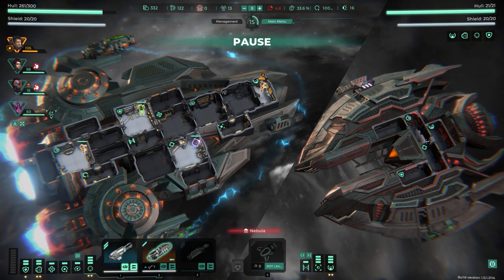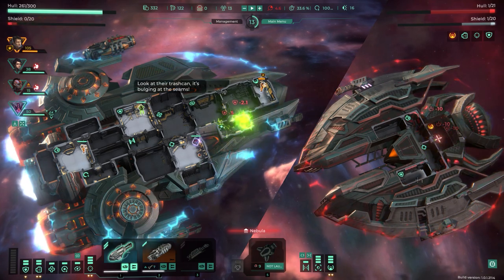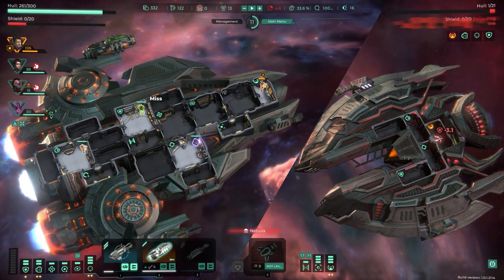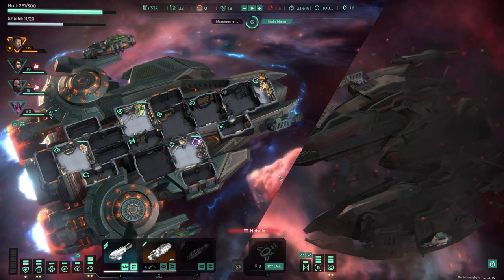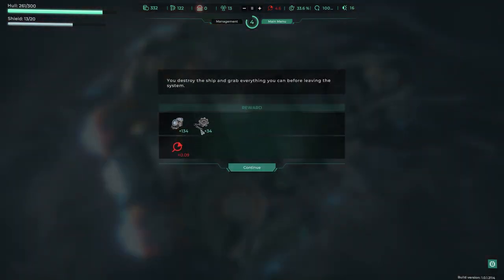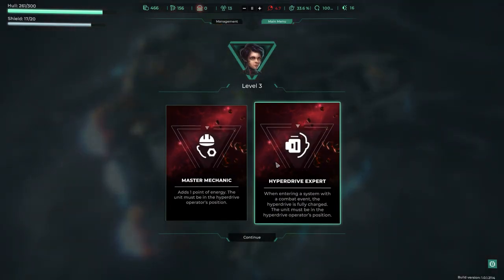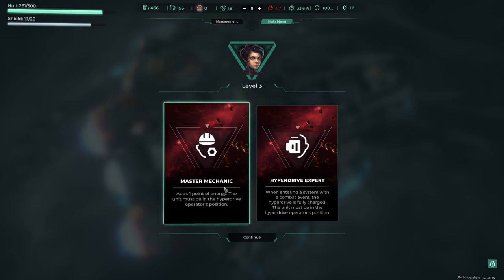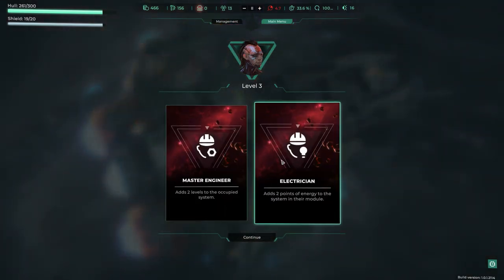I find a mission to provide help — it turns out to be an SOS signal and we get another drone. Not food. Damn it. Using the win-button drone ability on the next fight — it's just an instant win button. I'm going to try to make it back to a station before everyone starves.